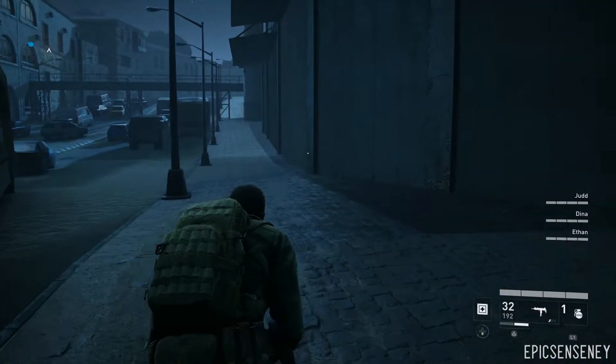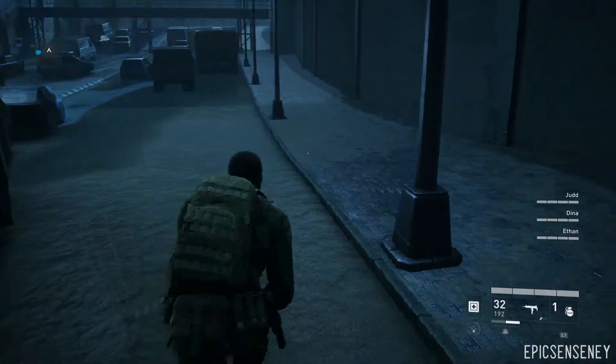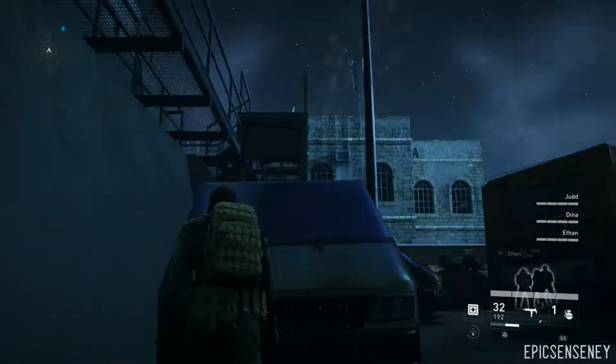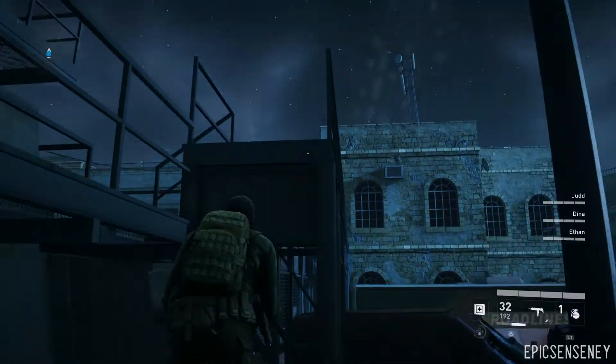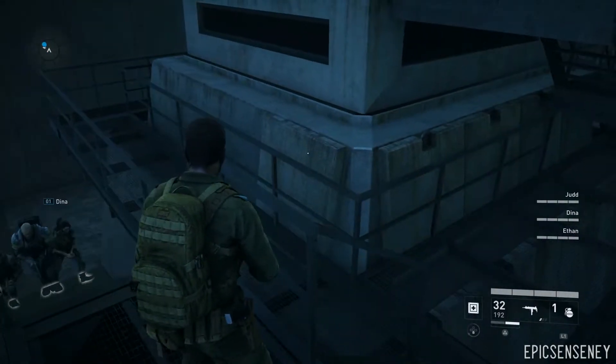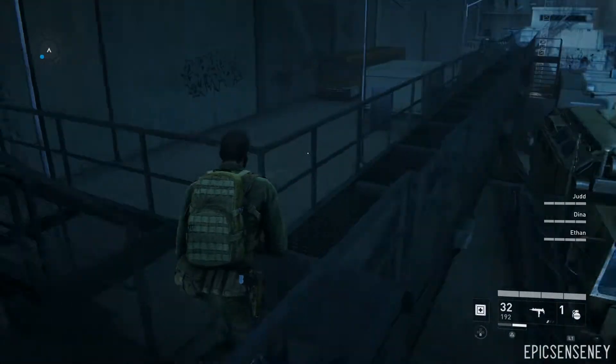you want to make your way over to this van. You'll notice that there is a barrier preventing you from going any further, so you want to climb up on top of this van. There is a visible barrier, and then you want to climb up onto the catwalk.